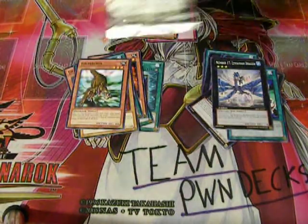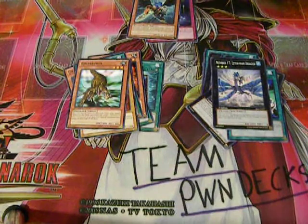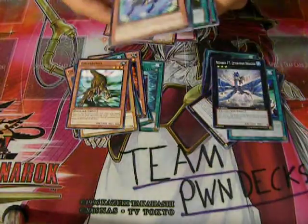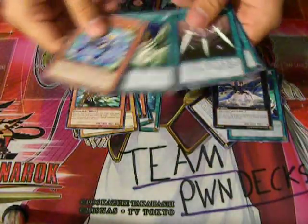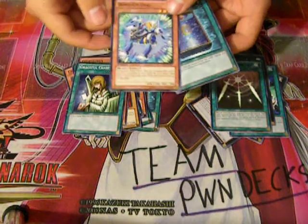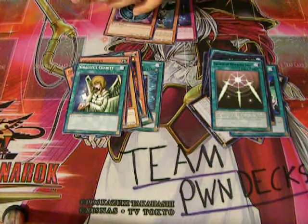Last pack — don't know if there's a Tour Guide. This is it. Morphing Jar, another good reprint. Graceful Charity is the Star Foil and Swords of Revealing Light is the rare. No Tour Guide — sadness.